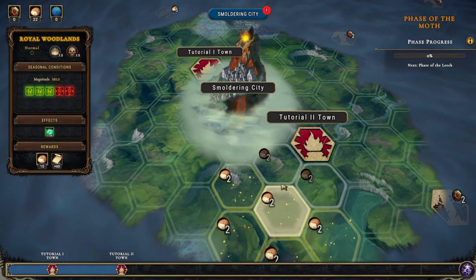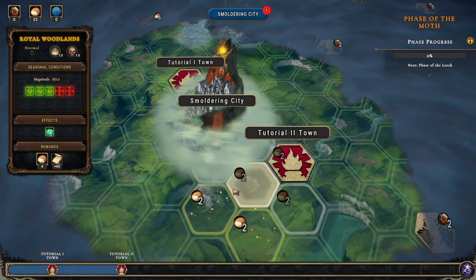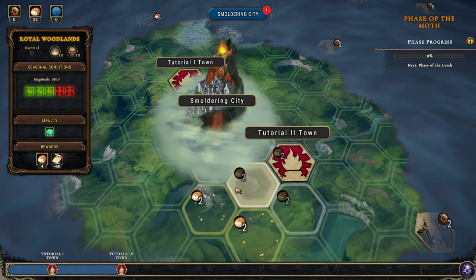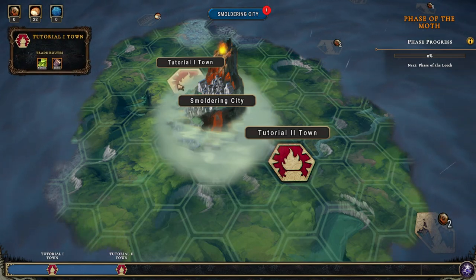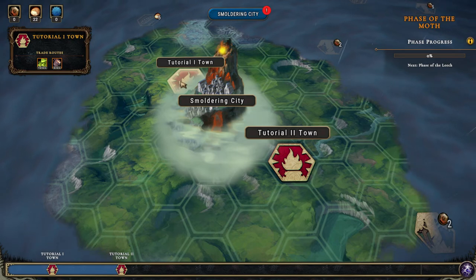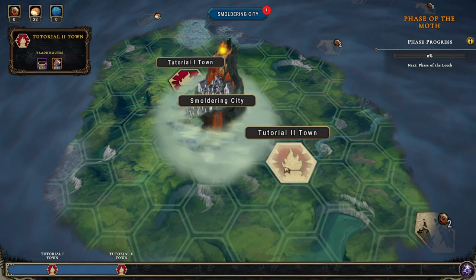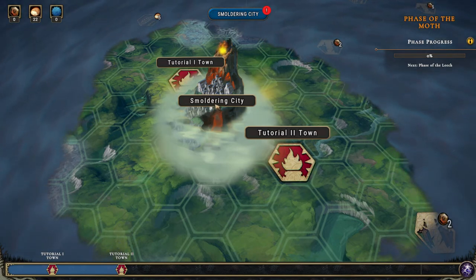Welcome back to Against the Storm. Things are a little bit different than we left off, because I realized I hadn't fully understood the game and was making a lot of stupid mistakes. I quit Tutorial Town 1 because I went in to play before recording, and didn't realize the game continued. So we're basically starting over. I have played Tutorial 1 and Tutorial 2, so we're starting the city from where we left off.